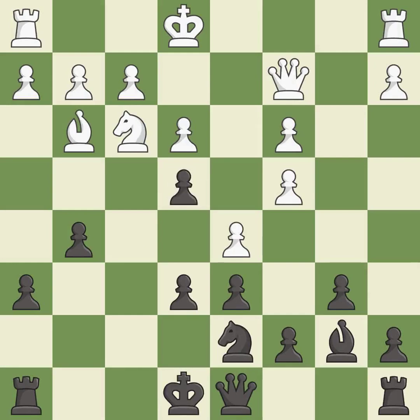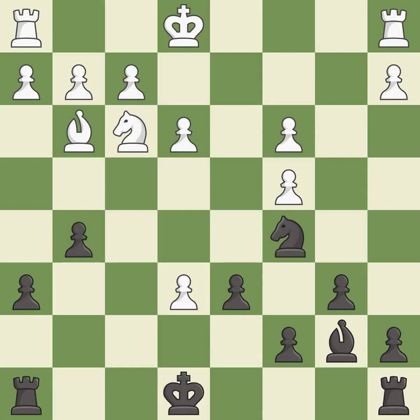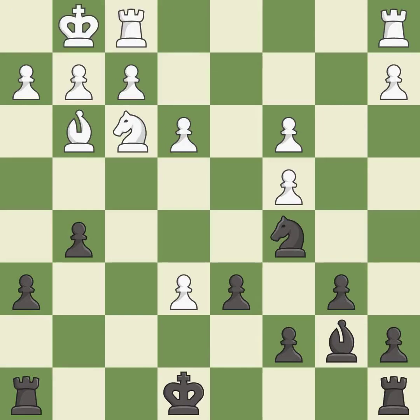Recaptures — it is best. Takes back — it is best. An opportunity to win a tempo by threatening the queen is ignored; this is an inaccuracy. Recaptures — it is best. A knight is mobilized, allowing it to control more of the board. It is best. The rooks can now see each other, allowing them to provide mutual defense.